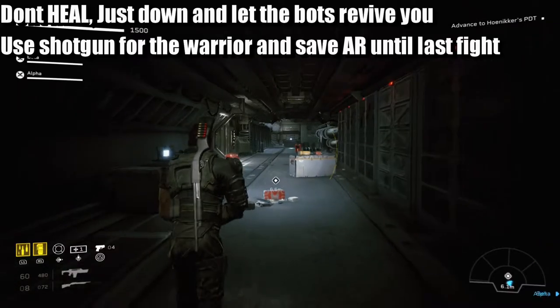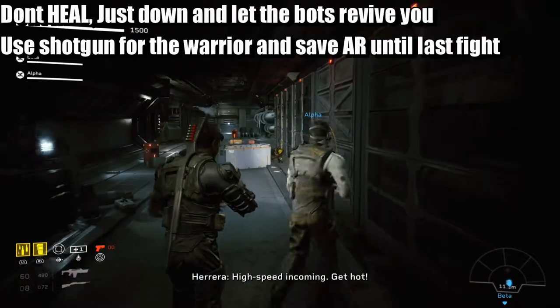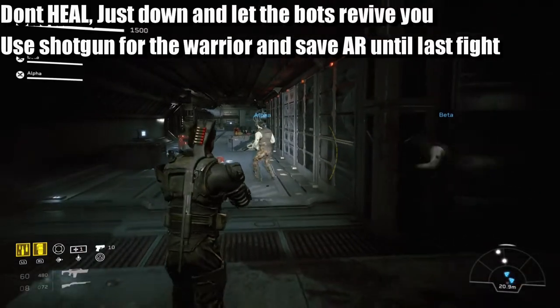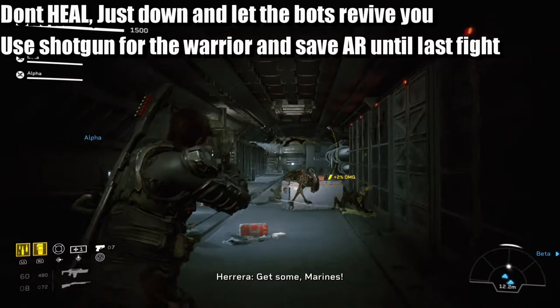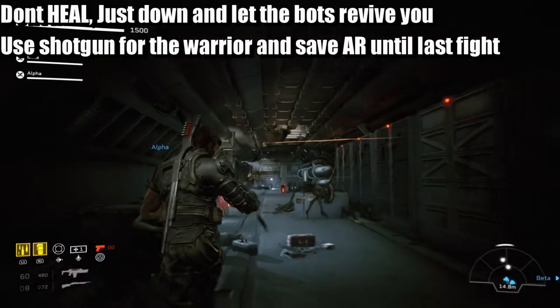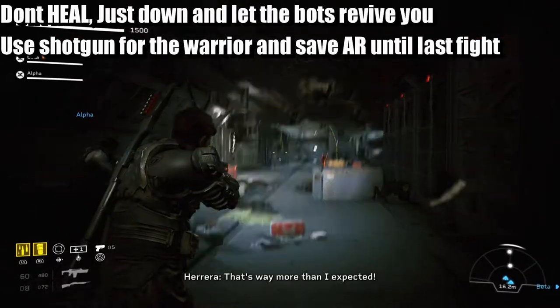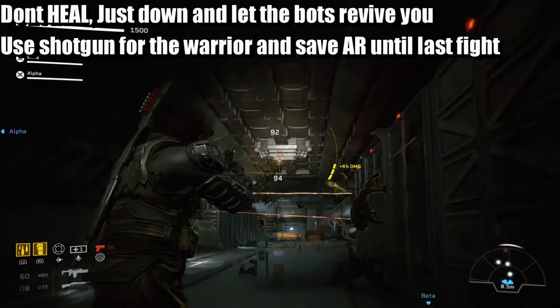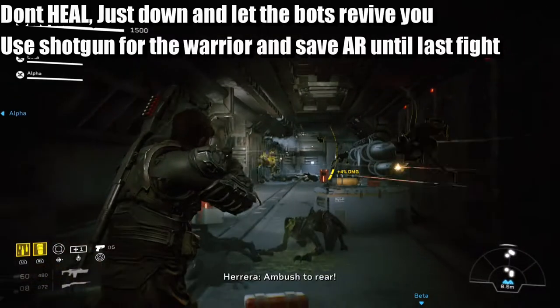Right, here's your first set of aliens. All you need to do is keep out your pistol — you don't really need to do the damage because your teammates will do the damage. Try to aim for the heads; headshots are a lot more effective. Yeah, I do butcher words sometimes.